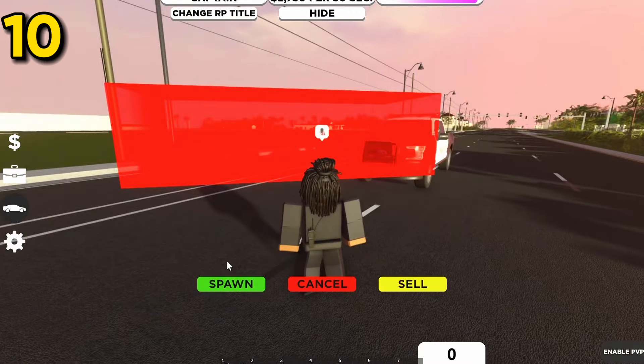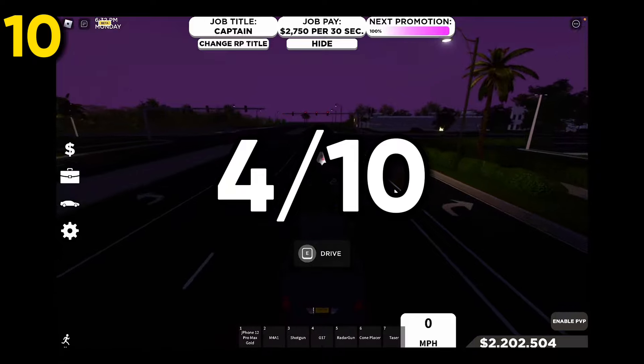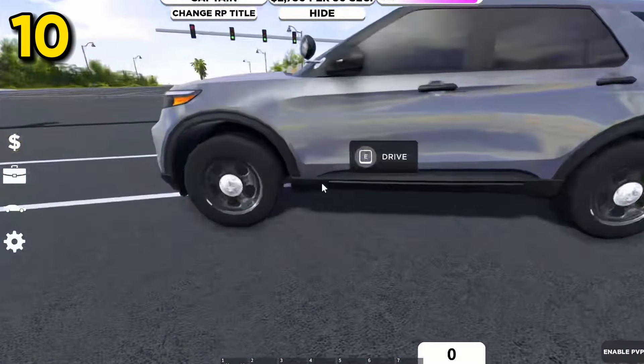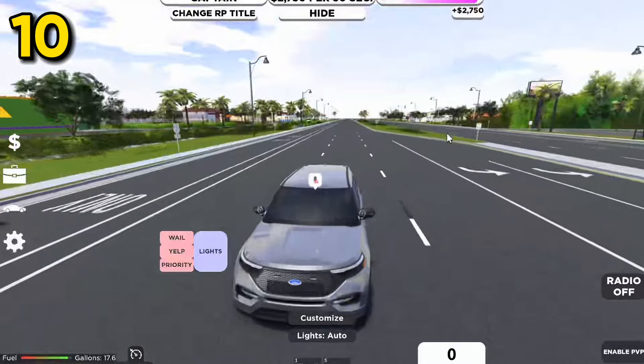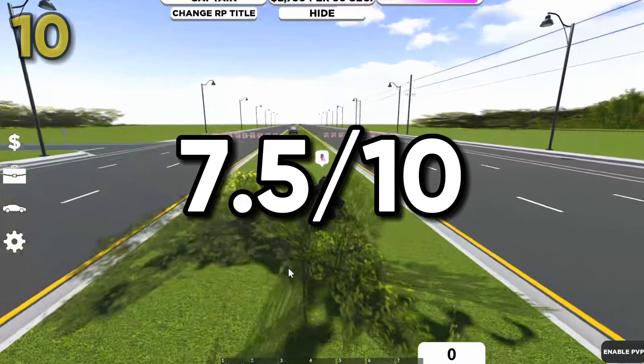Next up is going to be the Crown Vic Interceptor Undercover — actually, it's going to be the Interceptor Utility Undercover. Now, this thing looks great, and this thing is actually pretty quick. It has decent acceleration, it actually looks pretty good, and the top speed is actually not that bad. So I'm going to give this thing like a 7.5 out of 10.